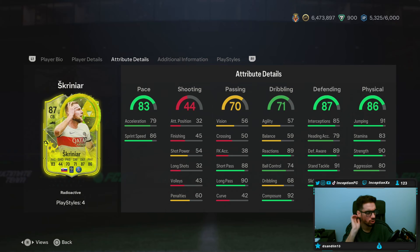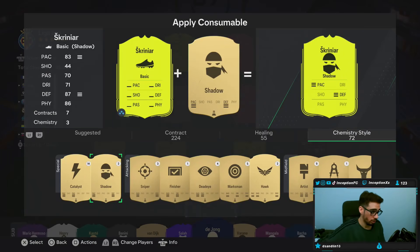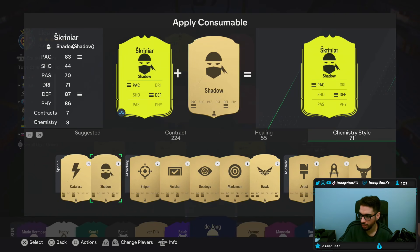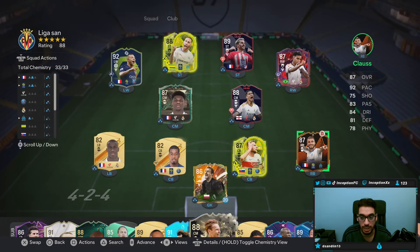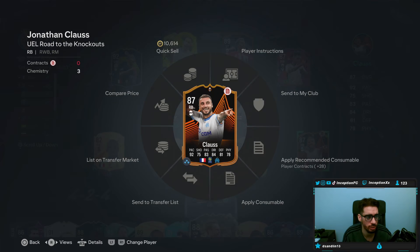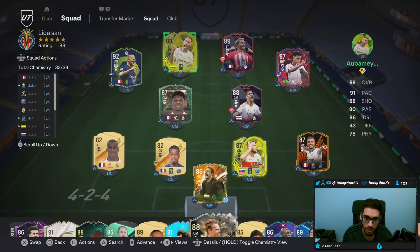We basically have to see if we can get a corner kick or a cross with him to see if we can actually get some Power Header Plus stuff out of him. Let's go ahead and unlock the card and I'll show you guys how we line them up. We're going to apply the shadow chemistry style on him, just because we need to improve the pace as much as possible. Shadow chemistry makes the most sense — improve the defensive stats and just see how he defends. The rest of the team doesn't really matter. Formation doesn't matter. It's a defensive review, so we're just going to let people attack against us.